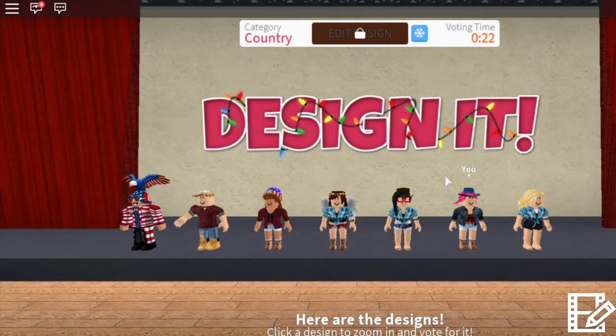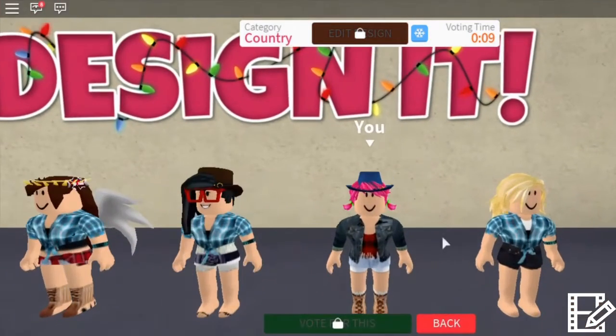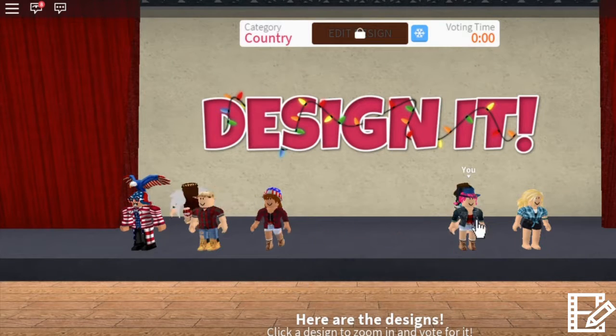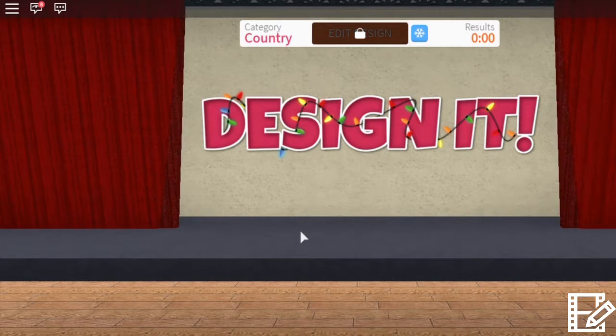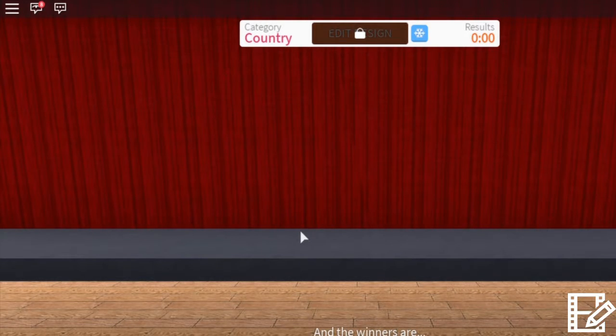Everybody else who's a girl, except for that one other person in the red over here, they all did like the blue stuff. You and me, girl - we are loners. We did our own thing. I'm kind of glad I didn't go with the blue stuff then. I was looking at it because everybody did it. I hope that my uniqueness is enough to get me to win. Oh my gosh, look at him - he's got an eagle on his head! That's pretty great. Let's see how we do.